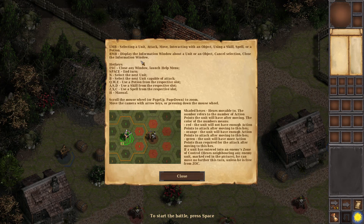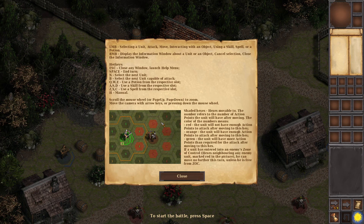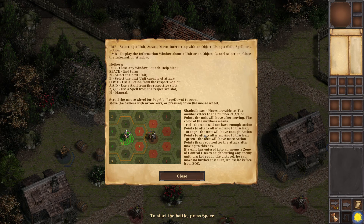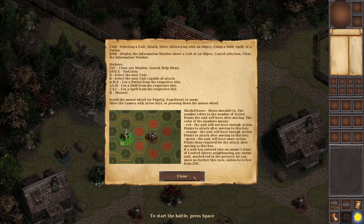Okay, left mouse button, right mouse button — tutorials on using potions, using spells: scroll the mouse wheel up or down to zoom, move with the arrow keys. How retro. Shaded hexes show movable action points. Red means can move but not do an action; orange means unit has enough action to attack after moving; green means more action points after attacking and moving.